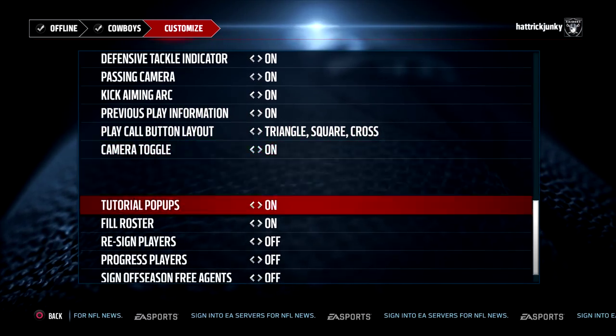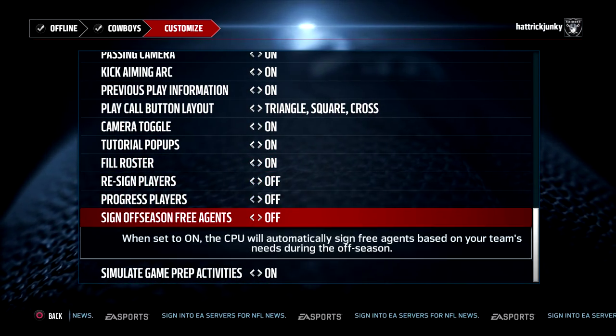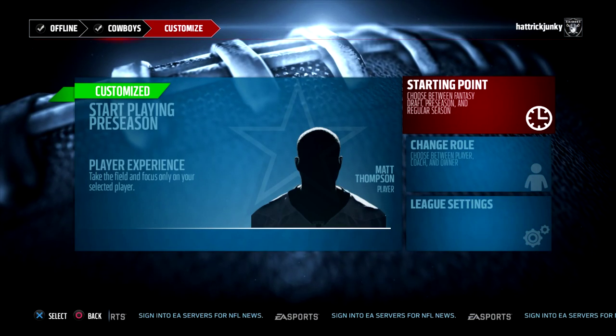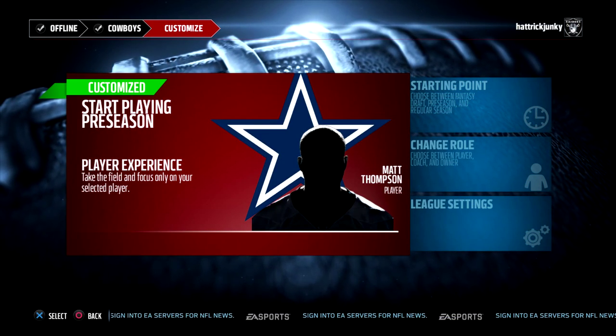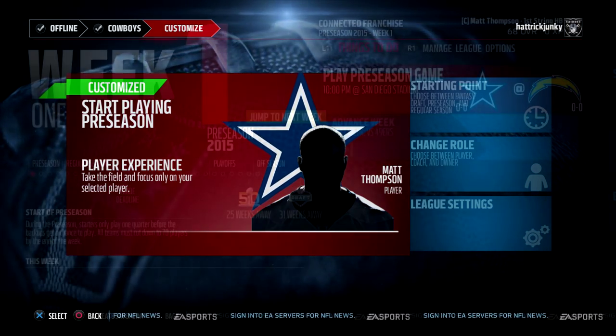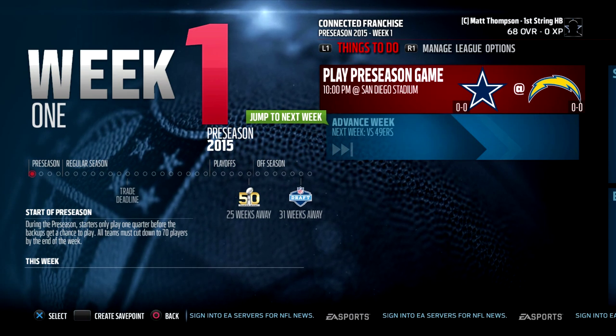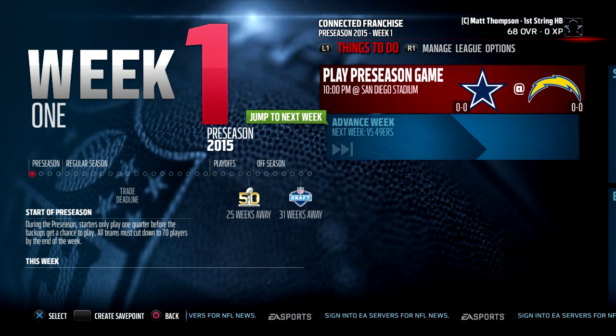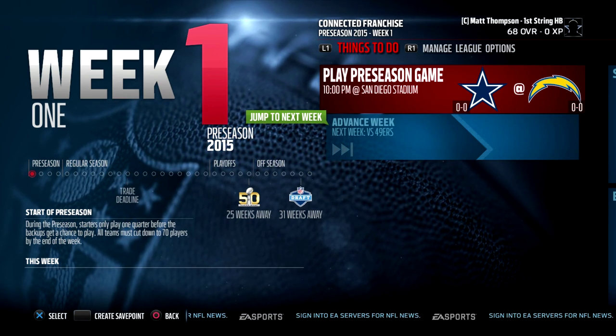As far as plays go, the thing I don't like about Madden connected franchise as a player is you get to choose all the plays even if you're not a quarterback. So what I'm going to do to make it somewhat realistic is — whatever the recommendation of the play that the coach gives you — I'm just going to hit X. Whatever the coach recommends, I'm not going to change any plays, I'm just going to go with what it gives us.